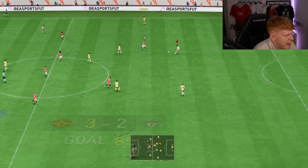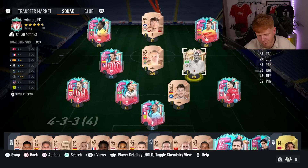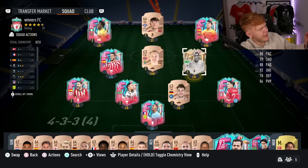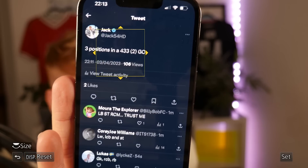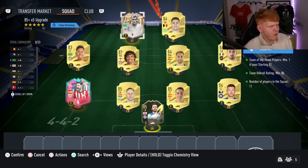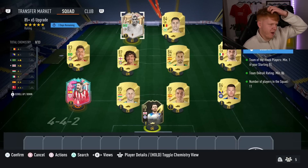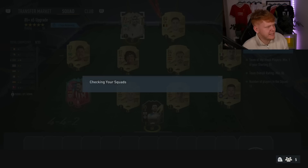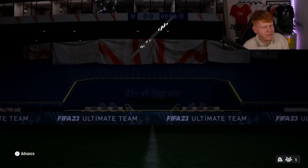That is an Mbappe hat trick — flipping hell. Right, let me tweet out three positions in a 4-3-3. We have got the first response — Mora the Explorer says left back, striker and right centre mid. Left back, striker and right centre mid. We have got Yere and Rivaldo going into an 84-times-5 upgrade — that is 1.5 million coins worth of SBC into an SBC worth about 50k.